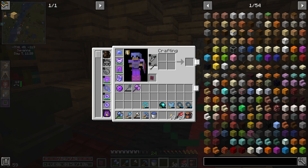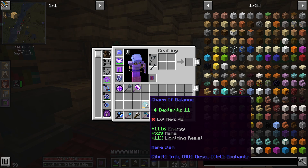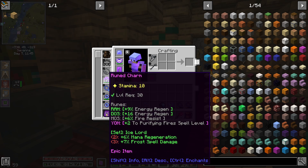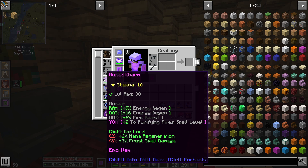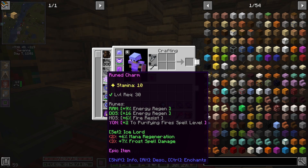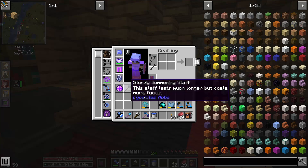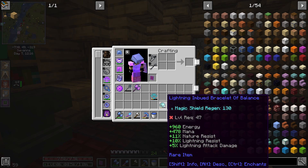We've got a charm of balance — this is trading off stamina for dex, but we gain 1,116 energy, which is huge. That is a massive amount of energy. All we're really getting off of the current one is runes, which is decent energy regen, a little bit of purifying fire spell level which I can make up for, and some fire resistance. The new one gives us energy, mana, and lightning resistance. We will probably trade that out — it is a 48. We also got the lightning imbued bracelet of balance; apparently right now we're not even wearing a bracelet, maybe it broke on me, but we've got to be 47 to equip that.